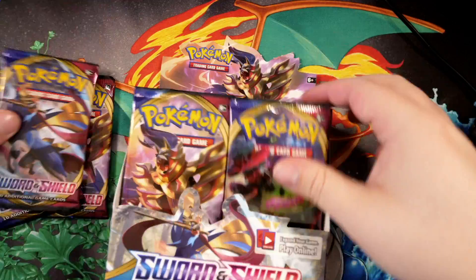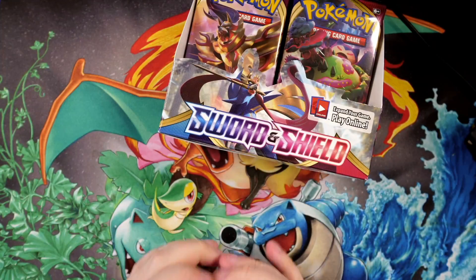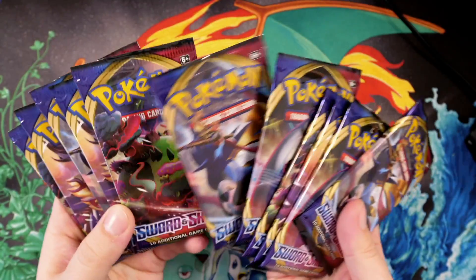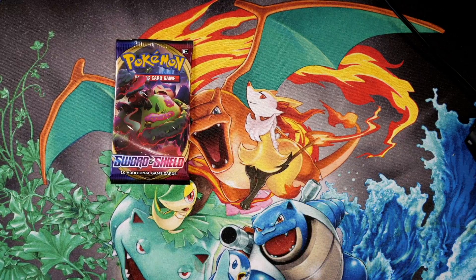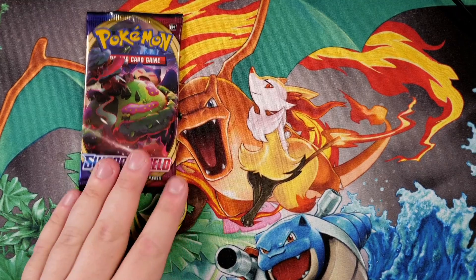We are going to take 12 packs out of here — 4, 6, 8, 10, 12. So we do have 12 Sword and Shield packs right here. Let's hope we get something decent. Let's keep this Snorlax pack right there for the final pack of this video. Let's zoom in a little bit and get straight into this — I'm really excited for all these Sword and Shield cards.